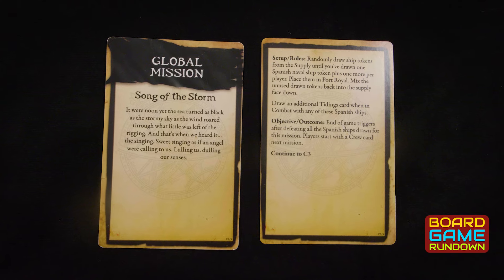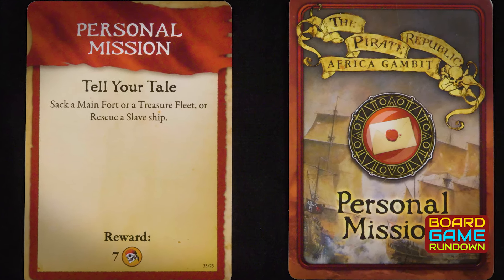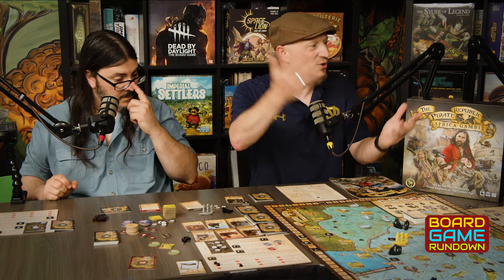In this game, you're going to have a global mission and personal missions that you're trying to complete. You're going to play through, taking turns until you finish a round. Once you finish a round, you pass the command token, you check for the end of the game. If not, you keep going — that's the whole game.